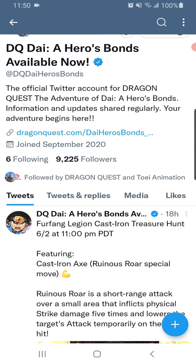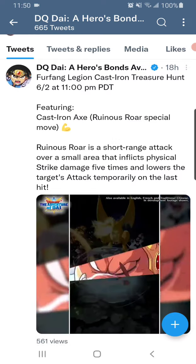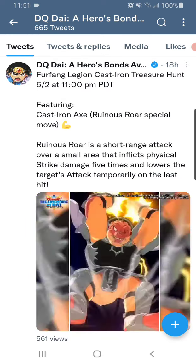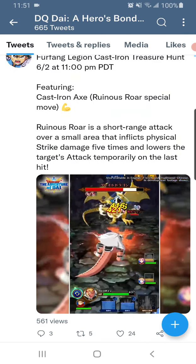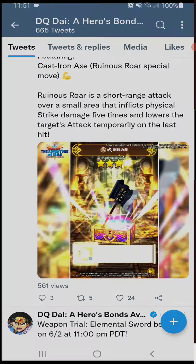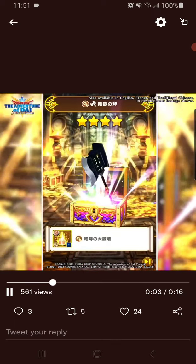It is the Fur Fang Lead Legion cast iron treasure hunt — it is a cast iron axe. Of course it's going to be used for the big bad, the crocodile himself. There is going to be a new ultimate, so let's take a look at it real quick. I'm gonna let the video play first and then we'll talk about it.